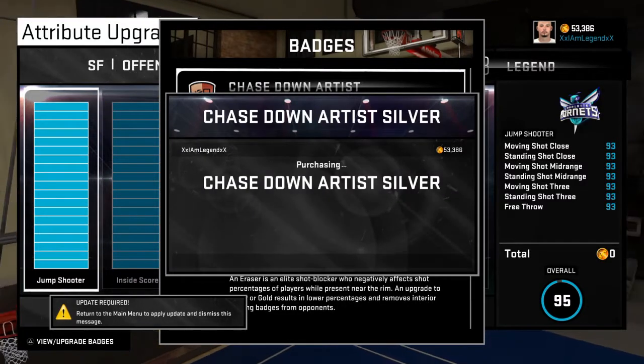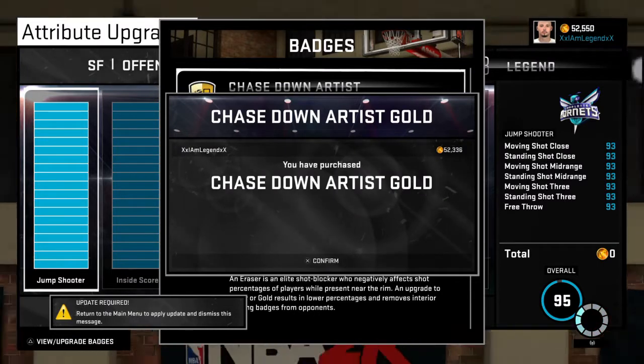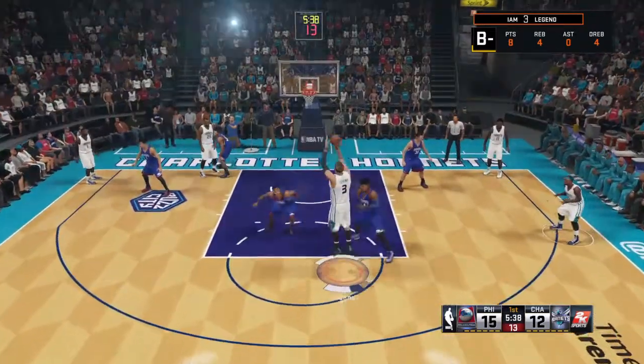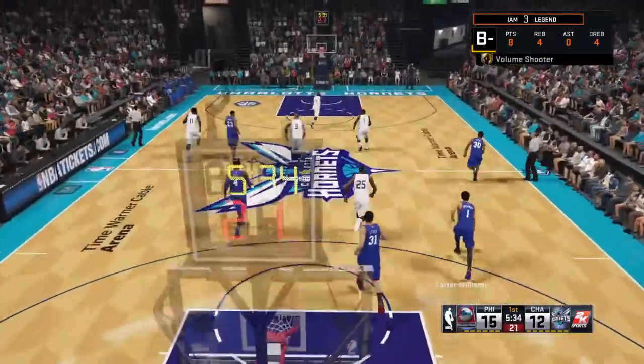With Chase Down Artist you'll have to block 25 shots in a single season, but you also have to have those specific ratings for each position in order to unlock it. That's your speed, your vertical, and your block rating. So as long as you have those ratings at that level, you'll be able to unlock Chase Down Artist with those 25 chase down blocks.